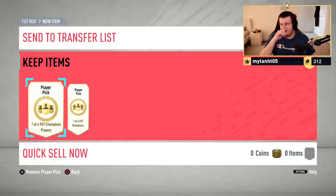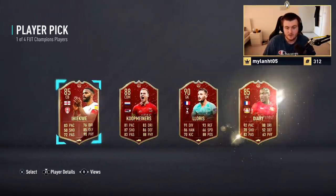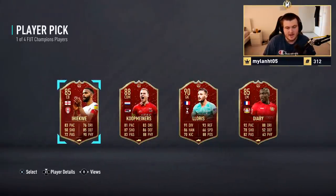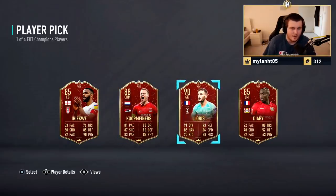Alright, let's see what these are going to be. These are the first set of Summer Heat red picks. They contain 478 special cards and one of these players in each pick is 90+. So it's every special card of the game bar Team of the Year. So here we go. First pick — are we getting something good?